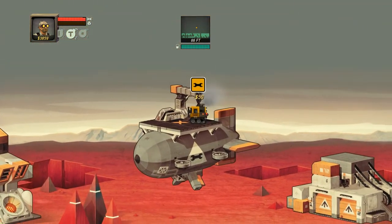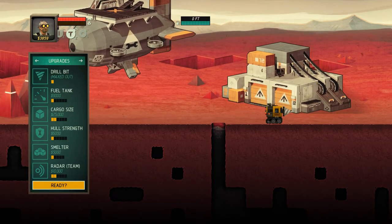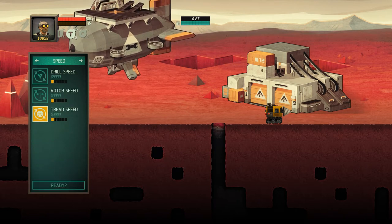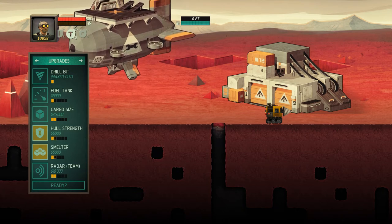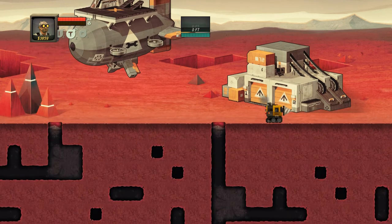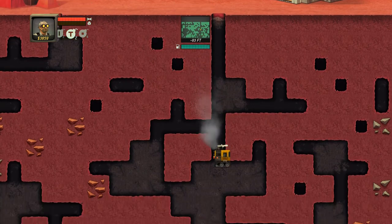At least repairs are cheap — that's always a plus. We've got like 4k here. Drill bit maxed out. Fuel tank — that's a bit too much. Drill speed — we already got those. Rotor speed — I don't want to play with that much more because increasing it makes me more accident prone. Wow, that's expensive!